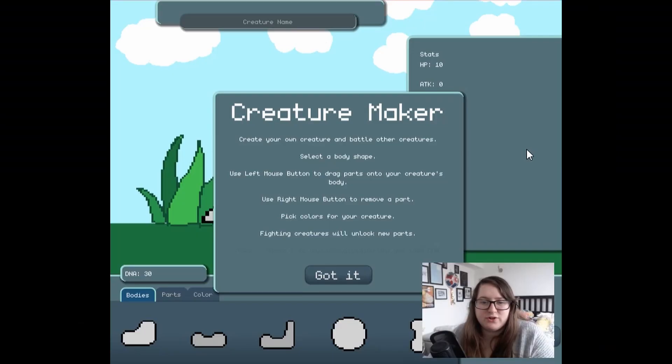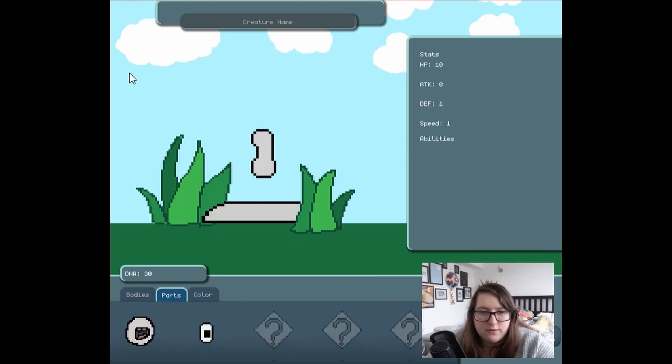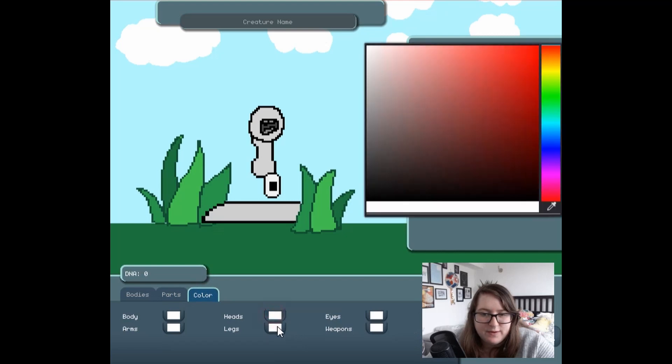Playing Creature Maker — create your creature and battle other creatures. Select a body shape. Left mouse button to drag parts into your creature's body, right mouse button to remove parts. Pick colors, fight creatures, unlock parts. I only get two parts — okay, fine. This is cool, there's a little color picker. Legs — we can also identify what a leg is. This is body. Arms — I don't think I have arms.